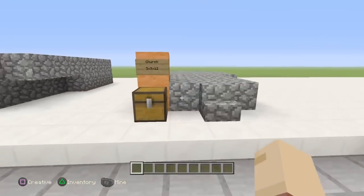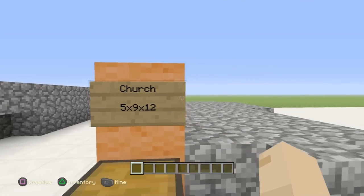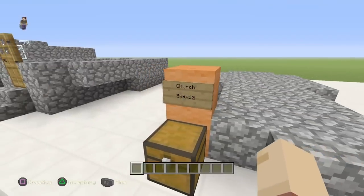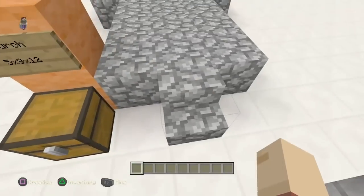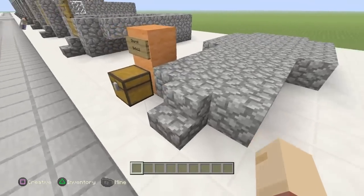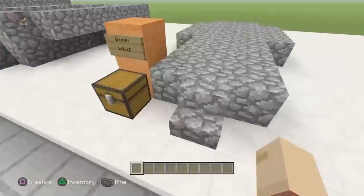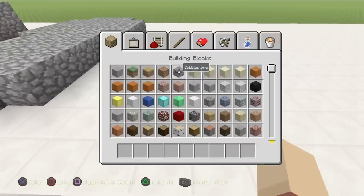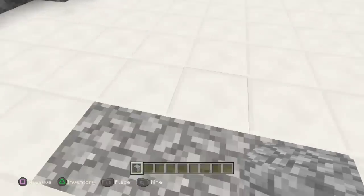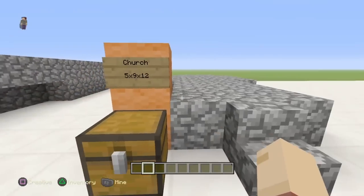So here's your materials list and spacing info. You're going to need a five-wide by nine-long by twelve-high area. Note: it's nine long not including the stairs — if you include the stairs it'll be ten long in total. If you were building it into the ground rather than above it, it would just be nine long, but we're going to build it with the stairs as we normally do.